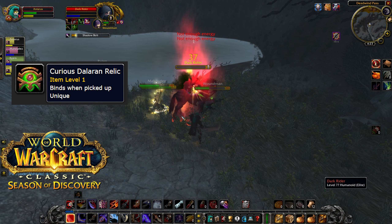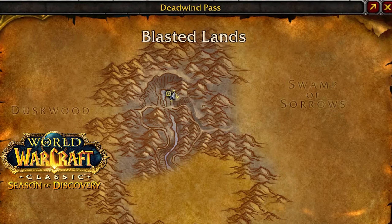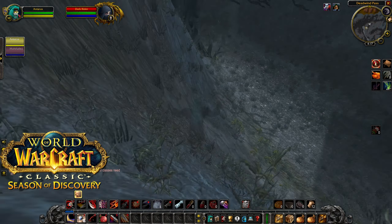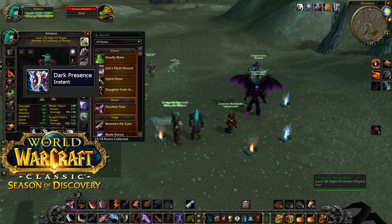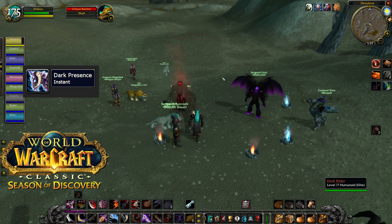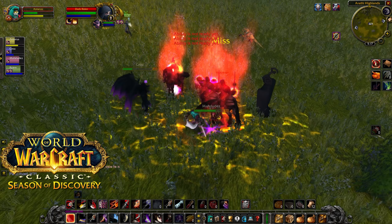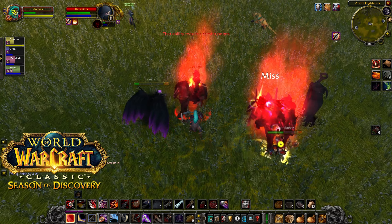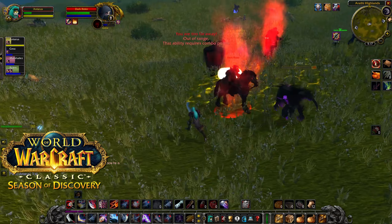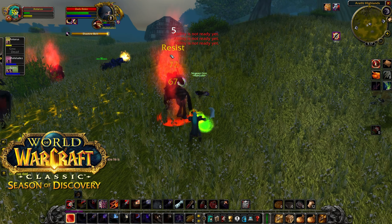First off is the Curious Dalaran Relic. To get that, it's actually in Deadwind Pass — in northern Deadwind Pass, by the little creek. You can head down a ramp, and this is where one of the Dark Riders can spawn. You're going to get a buff called Dark Presence, and when you do, you can activate that trinket given to you by the Dalaran Agent to make the Dark Rider spawn. Be careful in your group: make sure that you don't all use the relic, because each person that does is going to spawn a Dark Rider, and they do take a group to take down. Multiple Dark Riders is almost a guaranteed wipe.